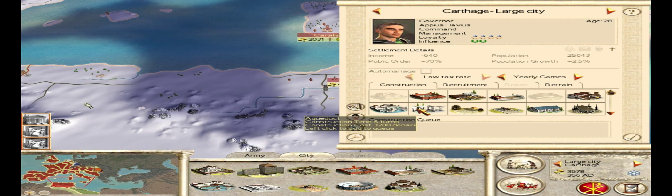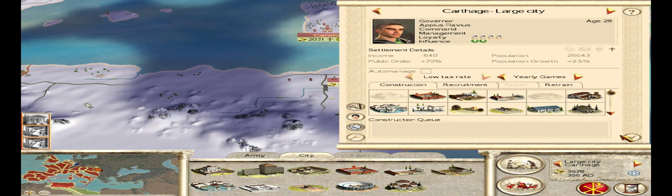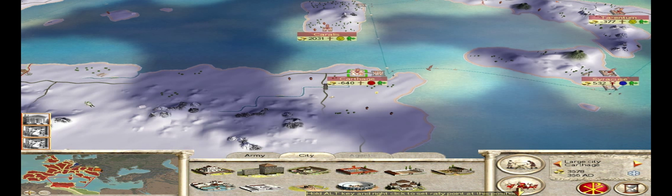Nothing went wrong. Carthage is very upset, but it's because we need to build an imperial palace. This city has grown and we just can't afford it, so I'm going to end one more turn.